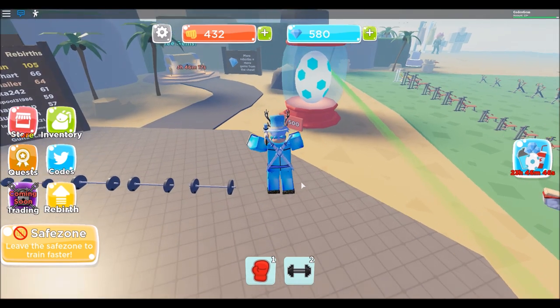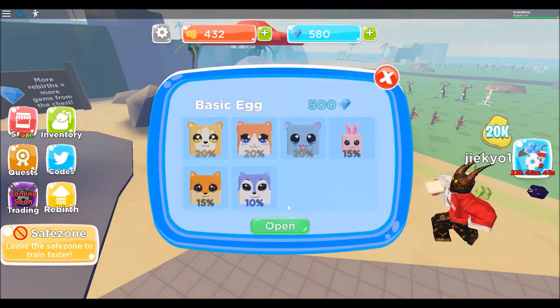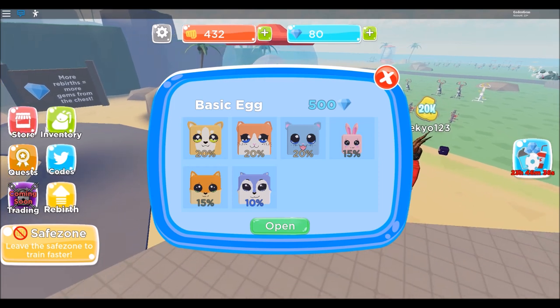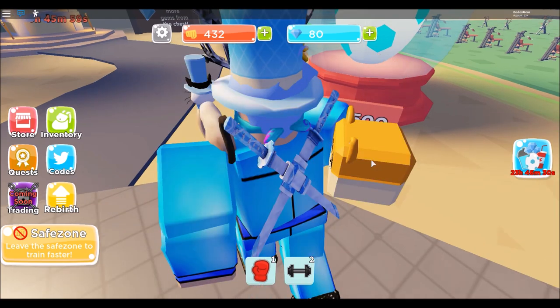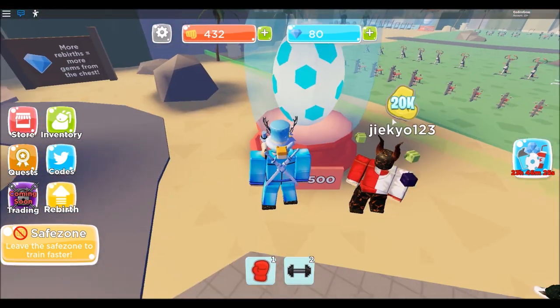We already got 500 jumpers, so let's try to get a pet. Open it — what did we get? Okay, a pass! We got a pass, super cute pass.